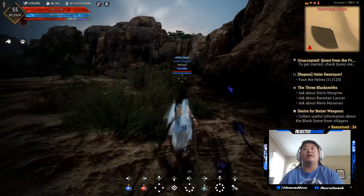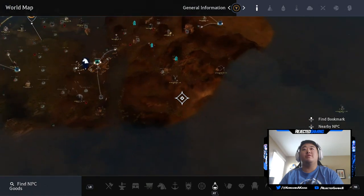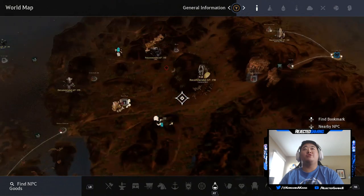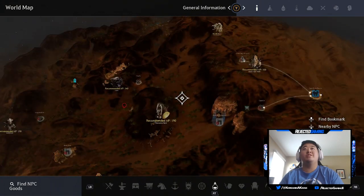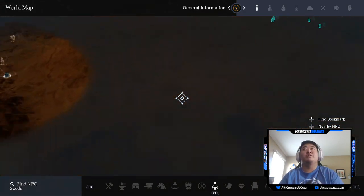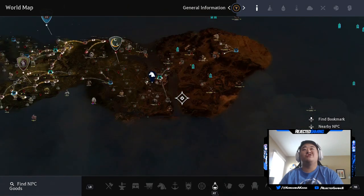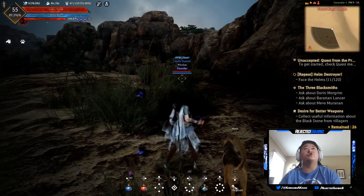Let's go ahead and hop over to the Bashim base down at the bottom — the Bashim base, not the camp. Those are pretty much the only areas that I can actually do anything at this current point. In the desert area, I need to either level up or go farm somewhere else. Let's go ahead and head over to the Bashim base.